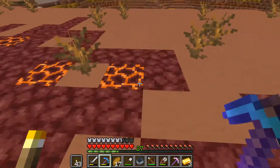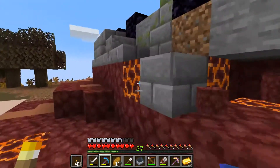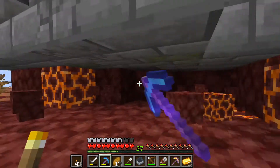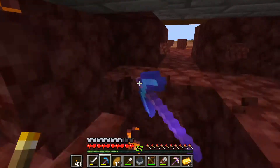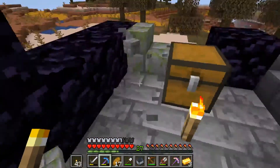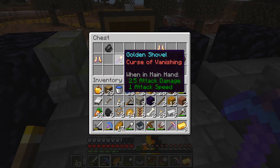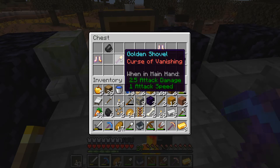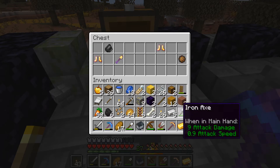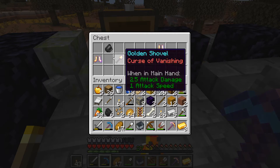I want to quickly explore this before we go back and mine, because today I want to continue my mining trip to find more gold. But since this structure has gold blocks, we might as well dig it out. I think that might be all the gold. This chest has protection boots, some flint, and a curse of vanishing shovel - which disappears if you die.